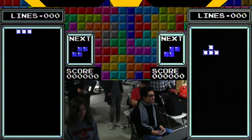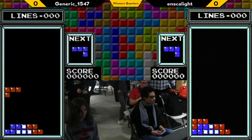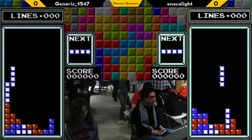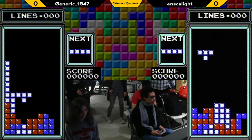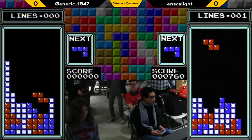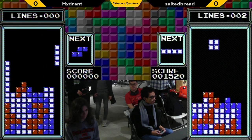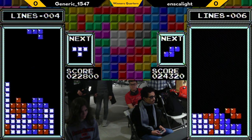Tetris — there we go. They're copying each other for a few pieces but they've diverged. We have a roller versus DAS battle it seems. That is DAS. Generic is building a high left side while Enscalade is opting for the flatter stack. Generic with the first tetris and Enscalade fights back.